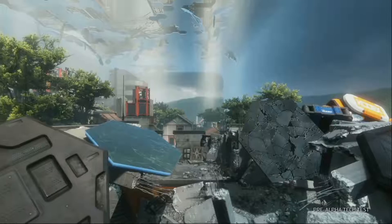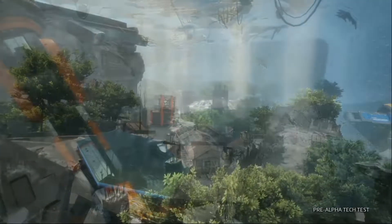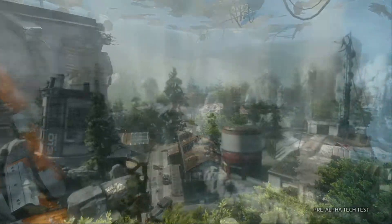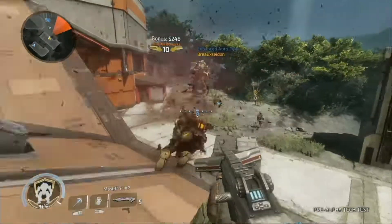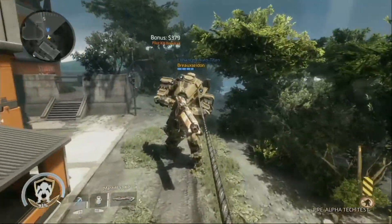For starters, we're giving you a look at two maps. Welcome to the dense urban streets of Boomtown and the open fields of Homestead. Each poses unique opportunities and challenges for both pilot and Titan gameplay.